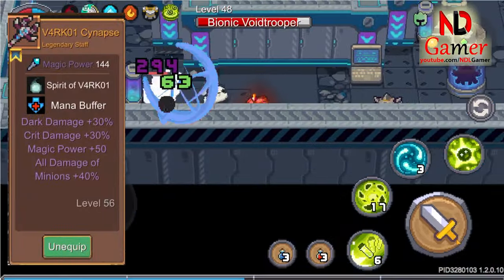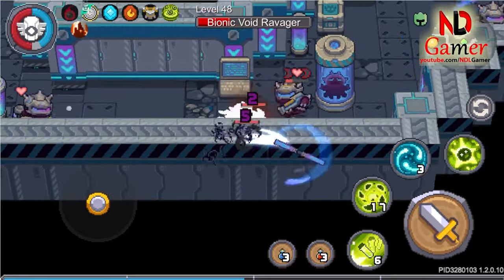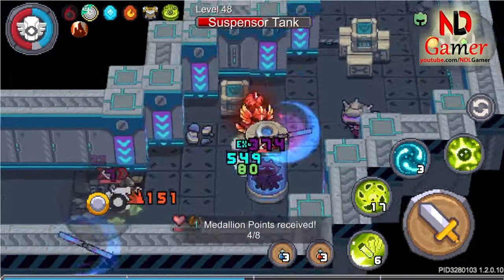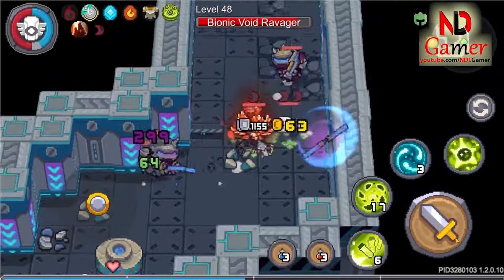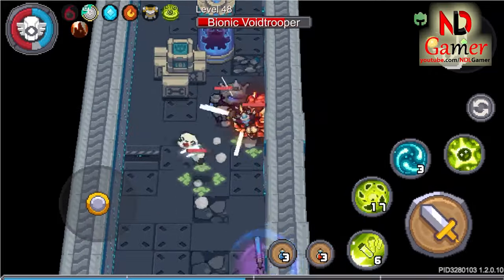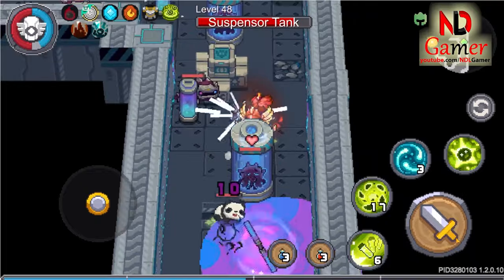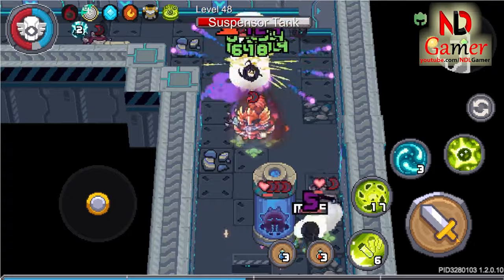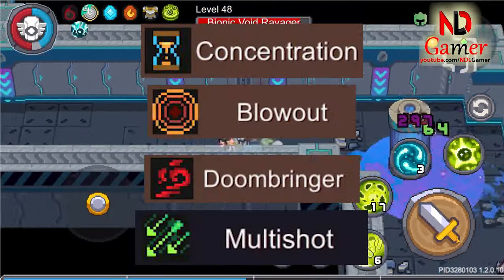Finally, there's the V4 RK01 Synapse. This is a magical staff. When attacking normally, it shoots a dark damage spear, but its damage is slightly lower compared to the previous 3 weapons. However, it compensates with a faster firing rate. When fully charged, it shoots a sphere towards the enemy, creating a radiation area where enemies lose health and slowly die. I think the best build for these 4 weapons includes attributes like blowout, multishot, doombringer, and concentration.